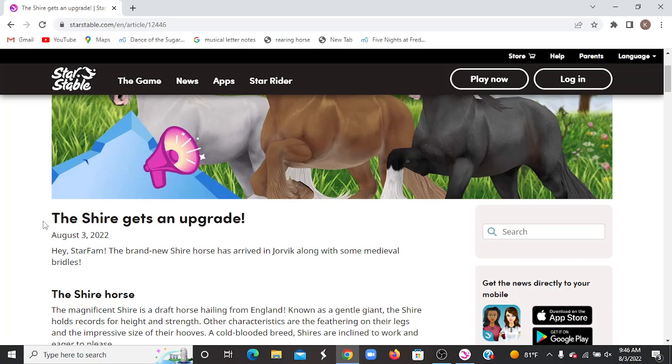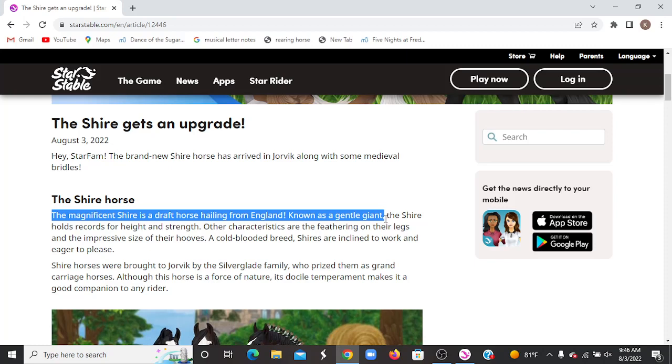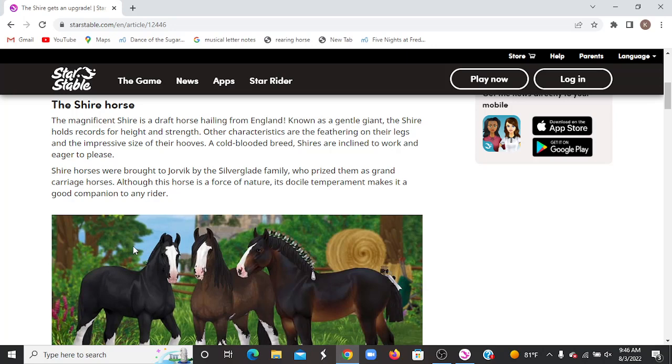The Shire gets an upgrade! Hey StarFam, the brand new Shire horse has arrived in Yorvik along with some medieval bridles. The Magnificent Shire is a draft horse hailing from England, known as the Gentle Giant. The Shire holds records for height and strength. Other characteristics are the feathering on their legs and the impressive size of their hooves. A cold-blooded breed, Shires are inclined to work and eager to please.